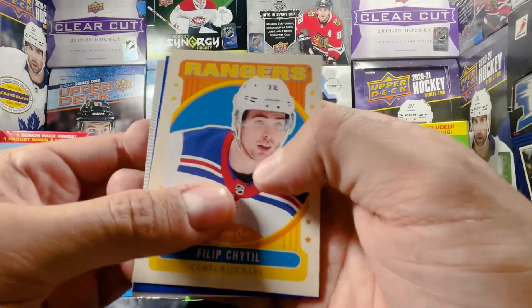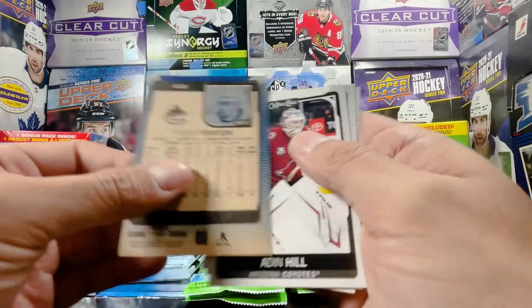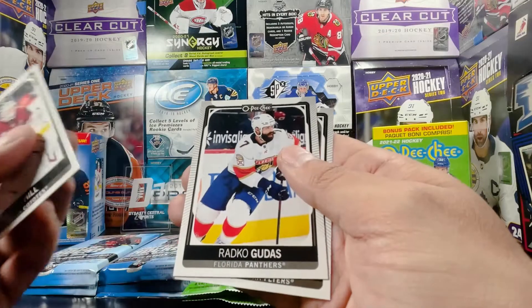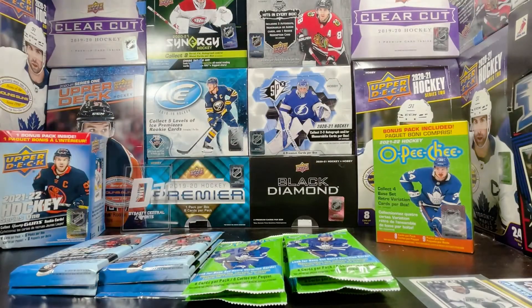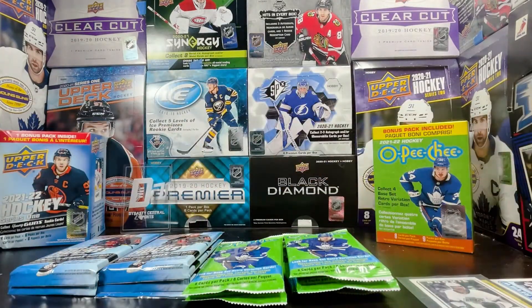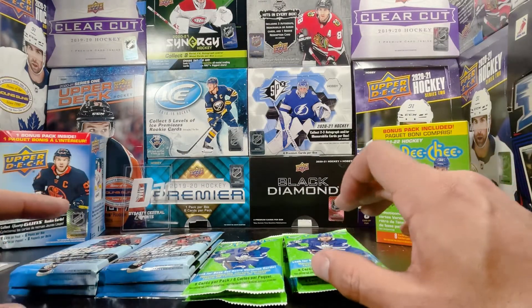Let's sleeve that up in a second. Philip Hedel retro, and that's a Tanner Pearson blue border — not numbered or anything but that's a blue border parallel. Tanner Pearson, Aiden Hill red, Kogutis, and Joel Farabee — so far not bad. Let's sleeve up this Quentin Byfield as well, and there it is. Quentin Byfield — hopefully this guy follows me in 21-22 boxes, that'd be nice. Nice to have one of the top rookies follow me, even though he's not really a top rookie in the league.